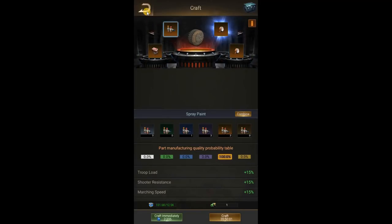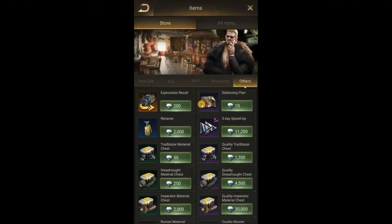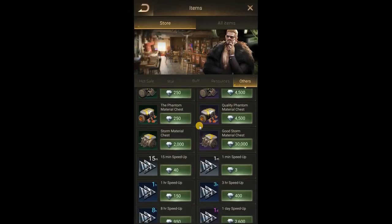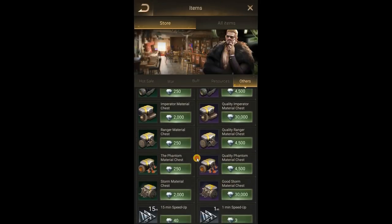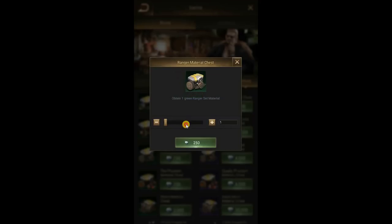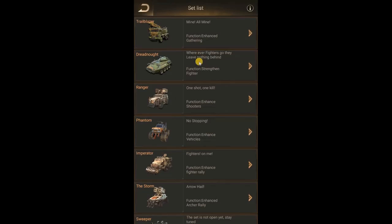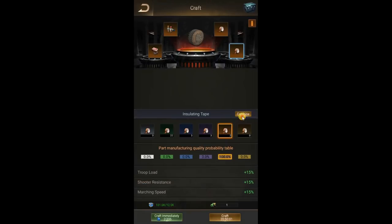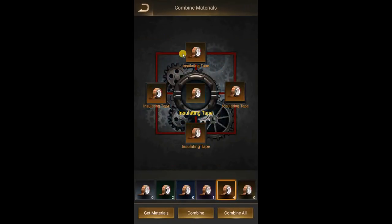Now I only have orange, which is not good. I'm going to go buy some more materials. Let me buy about 100 because I'm getting low on diamonds. Let's see what it gives me — maybe I can craft more parts with this. Combining more, it's going to give me one more golden material so I can try one more time.